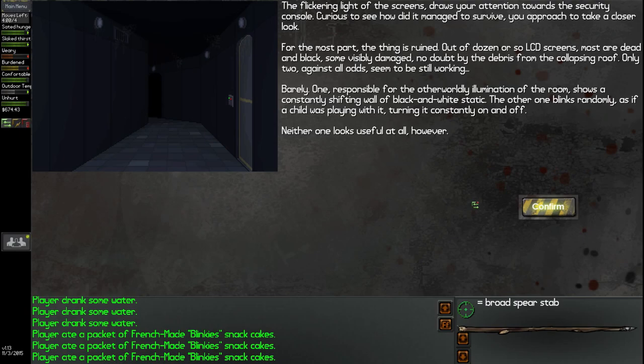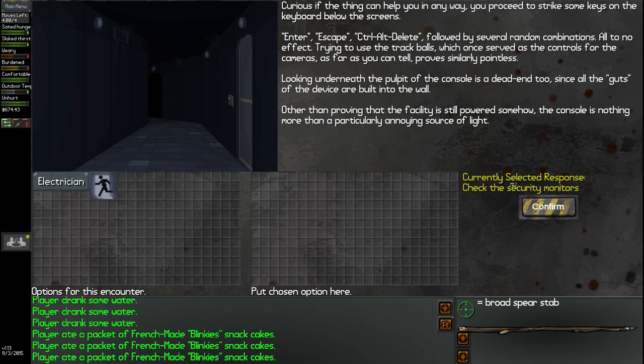One screen, responsible for the otherworldly illumination of the room, shows a constantly shifting wall of black and white static. The other blinks randomly, as if a child was playing with it, turning it constantly on and off. Neither one looks useful at all. You proceed to strike some keys on the keyboard below the screens — Enter, Escape, Control, Alt, Delete.